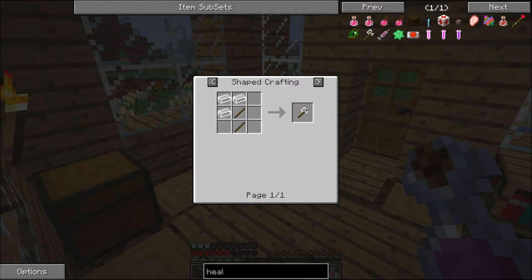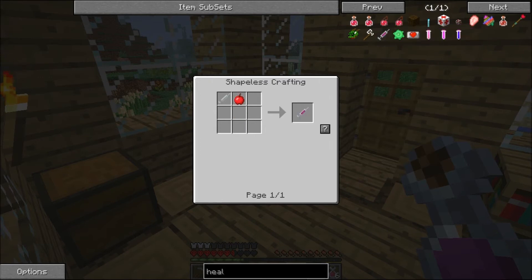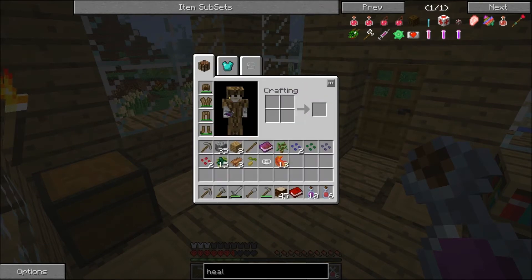A healing axe — what does that mean? Dragon helmet. A healing zirinj — does that actually exist? When ironing it.